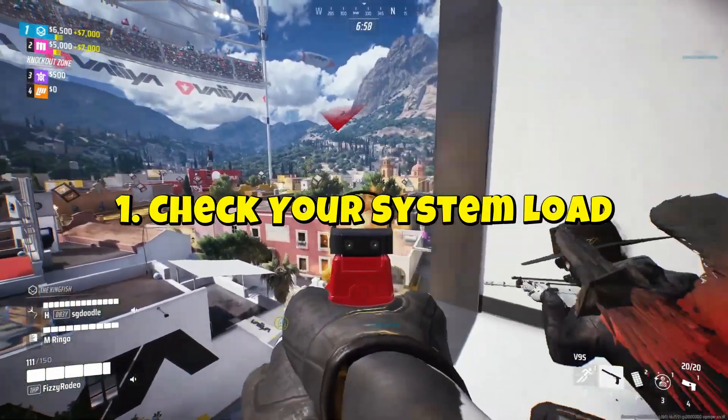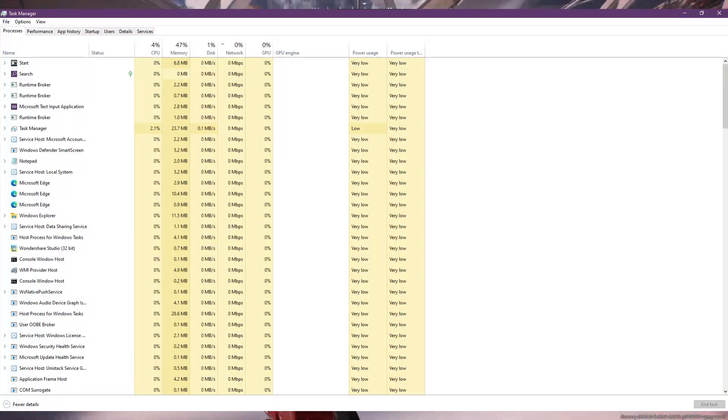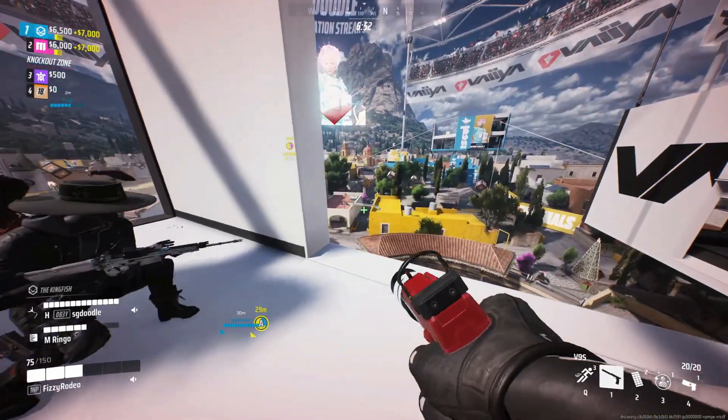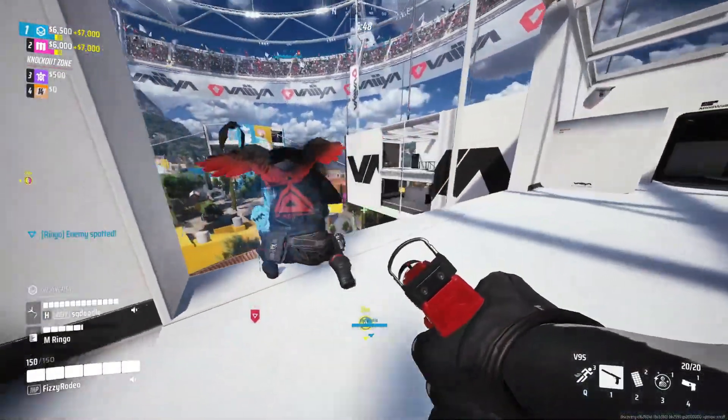First, check your system load. Open Task Manager — if your CPU or GPU is maxing out, close background apps like browsers, Discord, or game launchers. Also disable overlays like Xbox Game Bar, Nvidia Shadowplay, and Discord overlay.